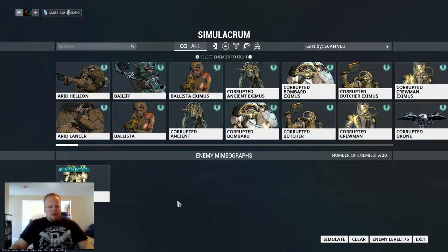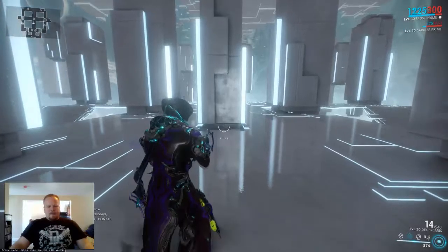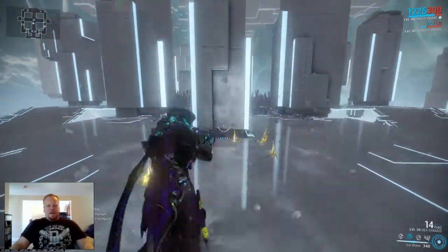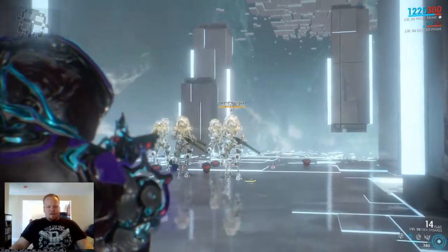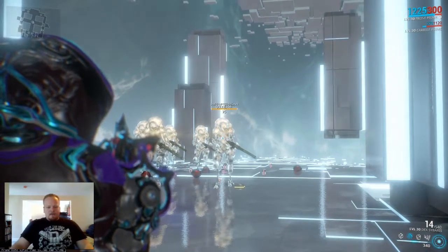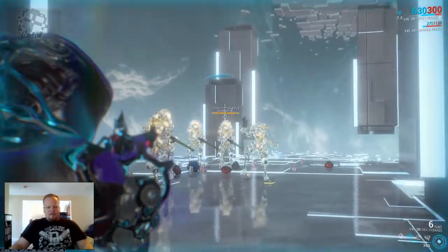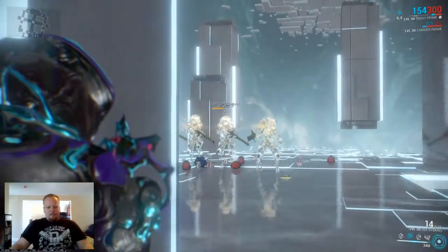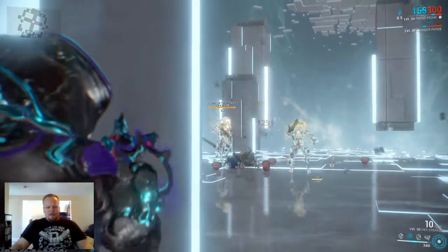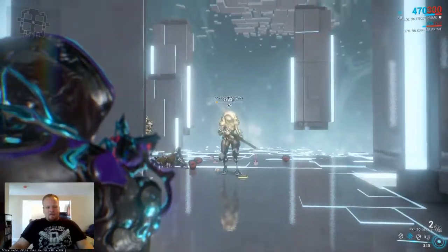I'm just going to spawn five level 75 corrupted heavy gunners and come down here, cast my ice wave, and now they're going to be slow as hell. Not only do they move slow, but they're also going to shoot slow. And because of that, they become very easy targets that are going to have some serious trouble trying to kill you. That one guy's just popping shots off at me, but not that big of a deal — all you need to do is drift behind cover and you're good to go.